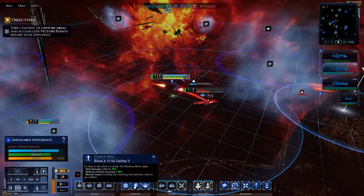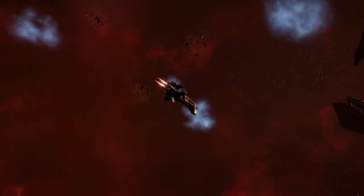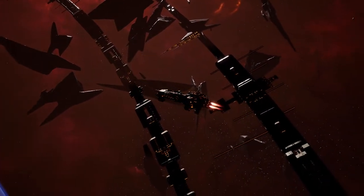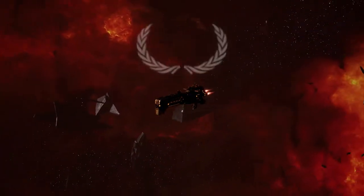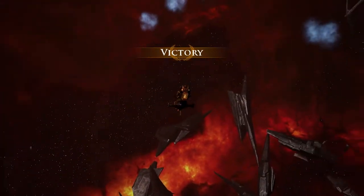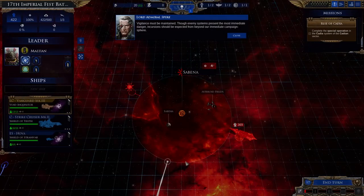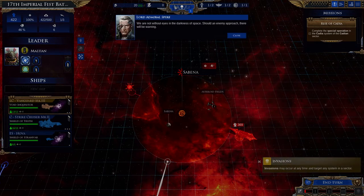To serve the Omnissiah! Vigilance must be maintained. Though enemy systems present the most immediate danger, incursion should be expected from beyond our immediate campaign sphere. We are not without eyes in the darkness of space — should an enemy approach, there will be a warning.